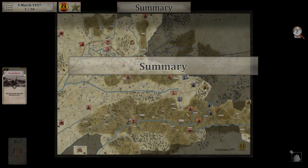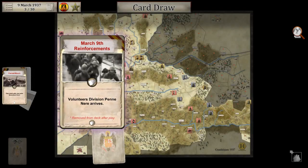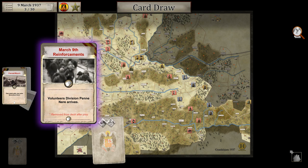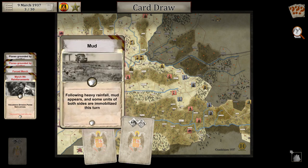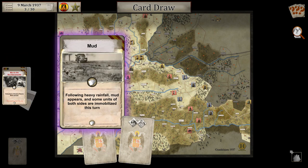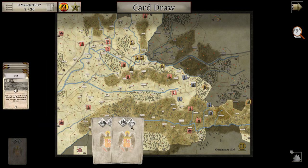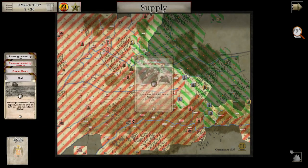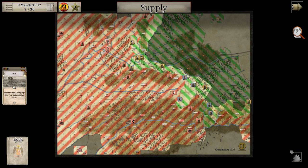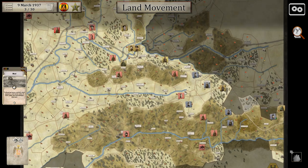Nationalists' turn — they get a summary of our turn. The Division Penniere arrives — more Italian reinforcements. And we have muddy terrain: some units on both sides are immobilized this turn, and they had to play this card immediately. All units are in supply.